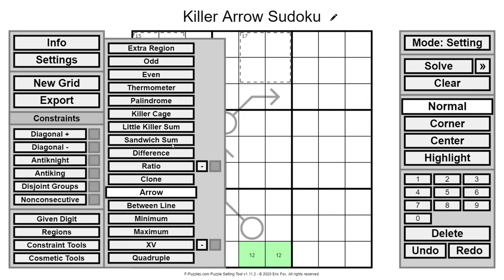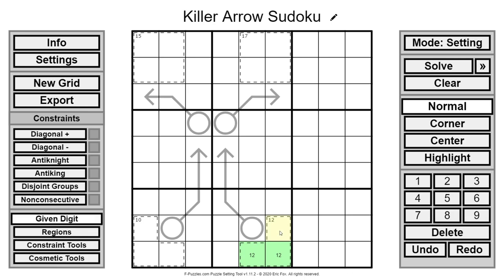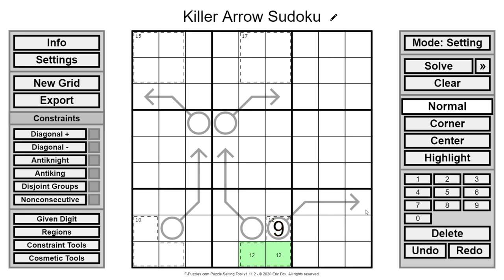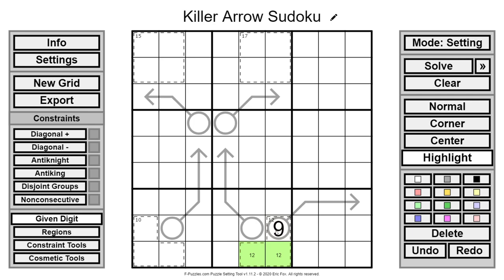Eventually I added a cage — I made it a 12 cage — which forces a 9 there because 12 minus 3 equals 9. Then I also ended up putting an arrow here. My thinking was: we figure out this is 1 and 2, therefore this is 9, and we progress from there. It turns out there's actually an easier way to find this 9 using the caterpillar technique I was showing earlier.